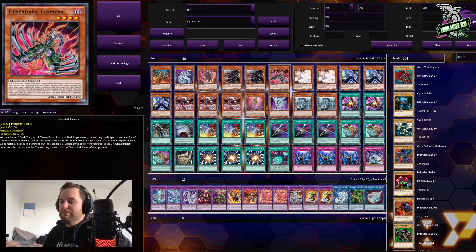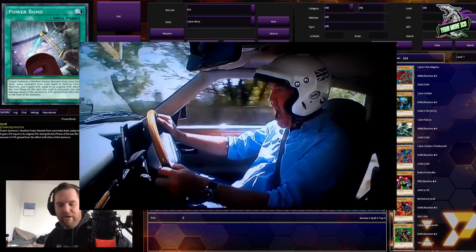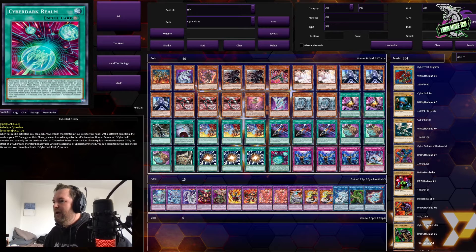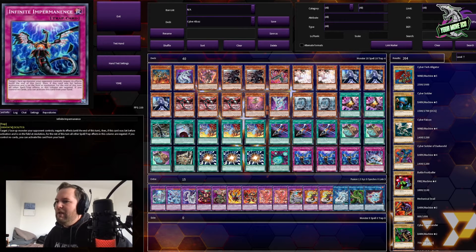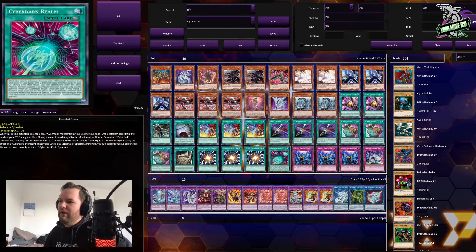I went with the Power Bond Engine because I literally didn't know what else to put into the deck. It was either going to be like more hand traps or, you know, have some fusion fun. So we played the Power Bond Engine there — it added a nice little bit of extra push, a bit of power, if you will — coupled with the Cyber Dark Realm. Overall it performed okay. I'd say very okay.